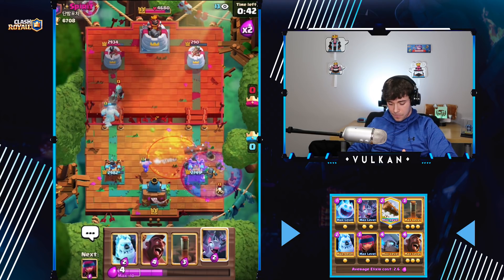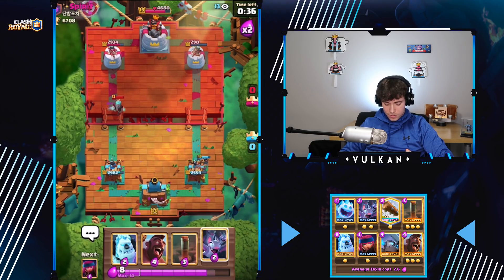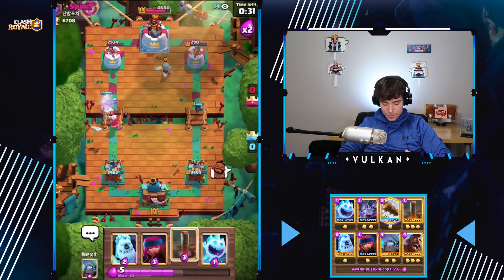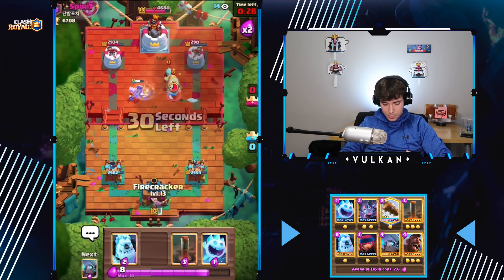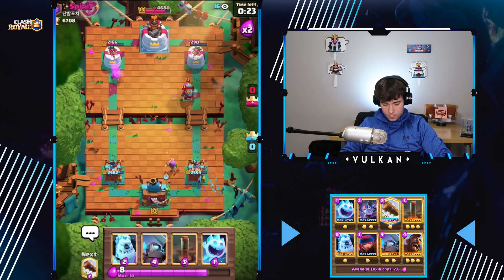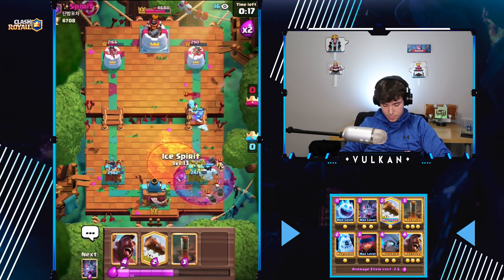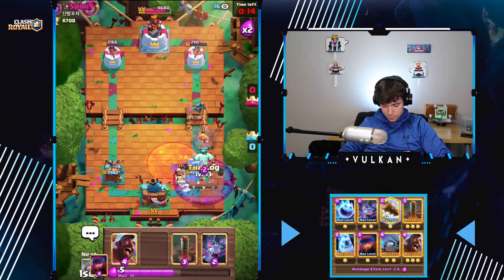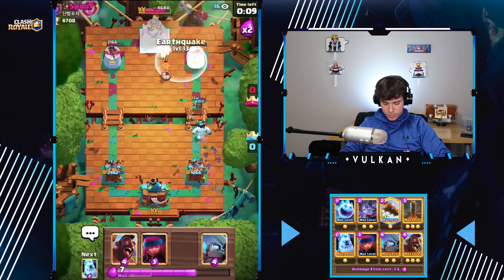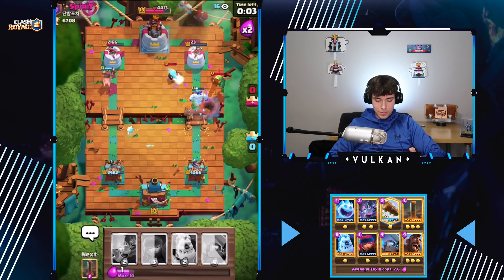So we get down the Log — very nice. All we have to do now is defend for basically the rest of the game and we'll win. But I'm just gonna attack in case he does somehow take our tower, and also so he can't split up a big push here. So I'm gonna play the Mini PEKKA to block the bridge, then we're gonna Ice Golem. I do have to be careful here, but I think we won. I don't think that does enough damage, so I'm just gonna cycle back to my Log. And there we go.